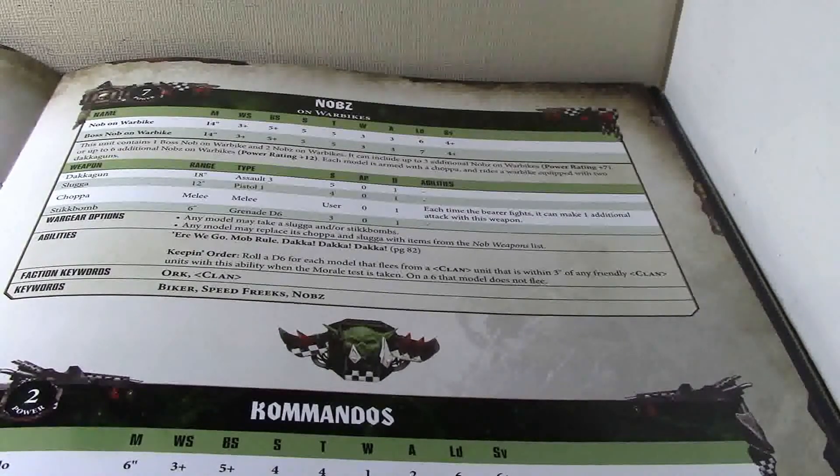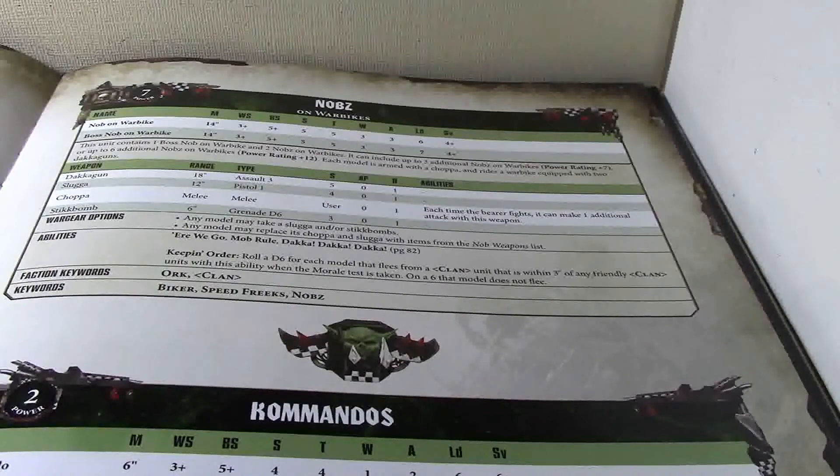They're Knobs on Warbikes. They have 14-inch movement, weapon skill 3, able to skill 5, strength 5, toughness 5 — so you get an extra toughness — and extra wounds; they have 3 wounds, 3 attacks, 6 leadership, 4-plus save, and the Knob leader has 7 leadership. Each unit contains 1 Boss Knob on Warbikes and 2 Knobs on Warbikes. It includes 3 additional Knobs for a power rating of plus 7, so it's 7 power rating. Or up to 6 additional for power rating plus 12, so up to 19 power level. That's pretty good.